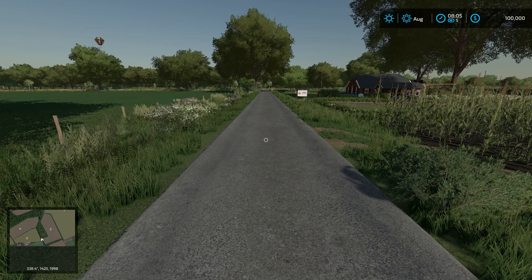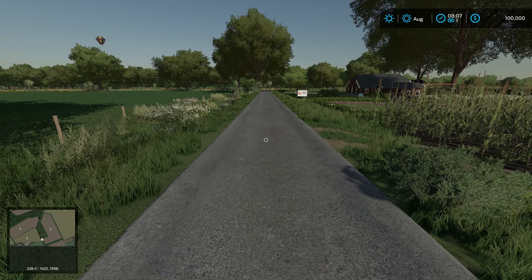This is a Dutch map based on a real place in the Netherlands called Laren. 96 fields, 5 sell points, small BGA, custom made license plates, custom textures, custom color grading, 6 farms, more stone types, drawable. There are also a bunch of required mods which will automatically download if you get it from the in-game mod hub, otherwise you have to download them individually.